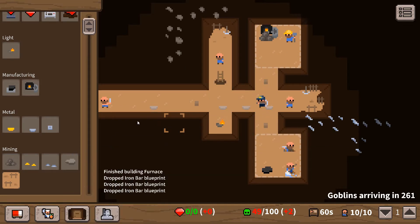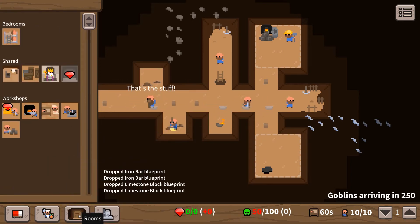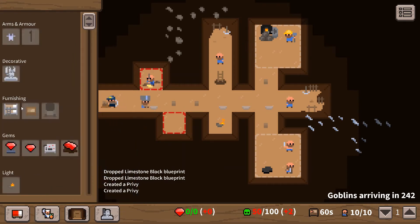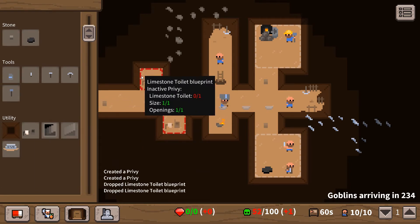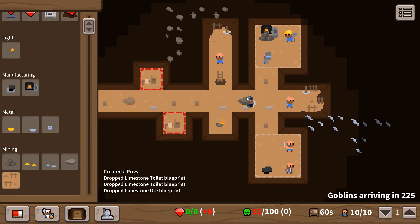We'll do one there. For a toilet you need limestone blocks. I'm going to grab a couple of these. Go to rooms and we need to build a privy - it's going to be a room on its own. I'm going to do two. Then we need to go ahead and build the toilet. A one square block room, you need a limestone toilet. That is all getting done. We need to get some more limestone blocks made - that's why nothing's getting made at the moment.